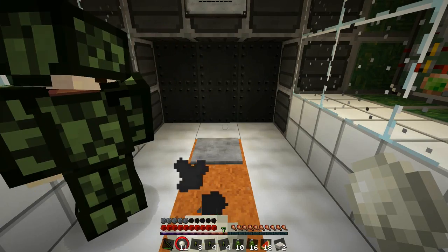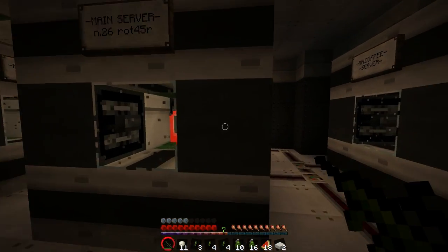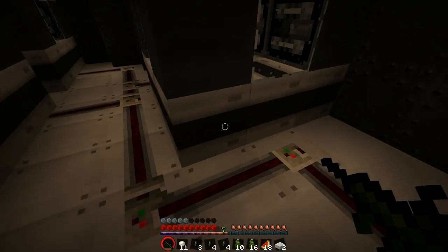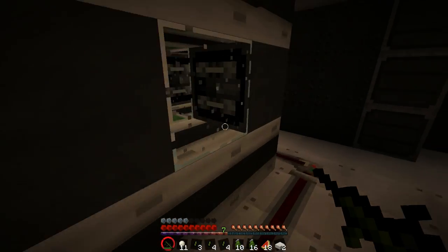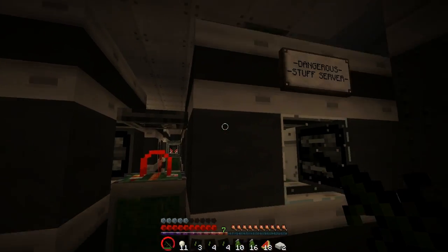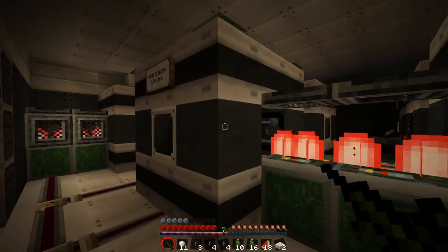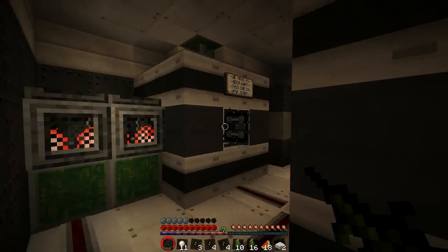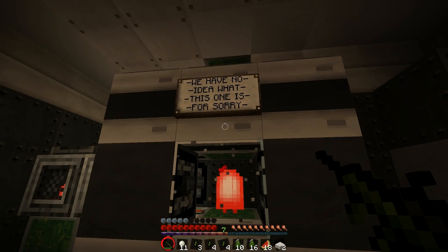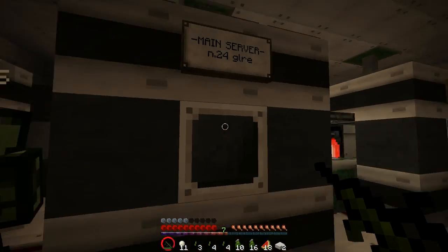Server room. What we're looking for is the auxiliary power server — see if you can find it. I've got the coffee machine server, but that's totally broken. How can I make this work? I really need a coffee. Dangerous stuff server. We've never managed to get the coffee machine working but one day I promise we'll get it working. I'll believe it when I see it. We have no idea what this one is for — someone built it, we don't know what it does.